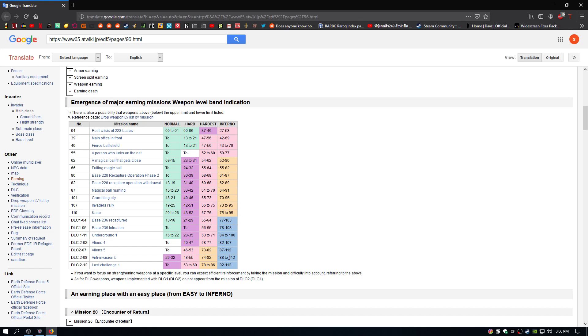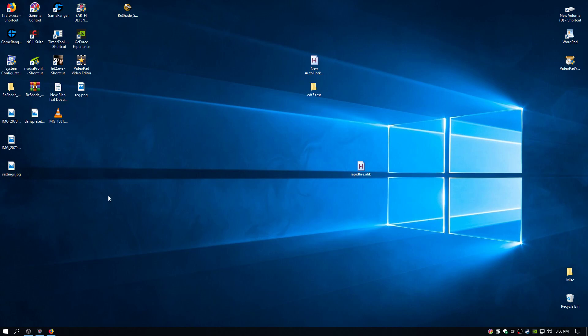Now that I'm on DLC pack 2, I found a level with an actual decent hiding spot where I could actually survive. It is DLC 2, mission 2, so I can get up to level 107 weapons there. 112 is the highest level in this game apparently, so I'll try again as I get to the further levels, but as of right now I consider myself blessed that I found this spot.